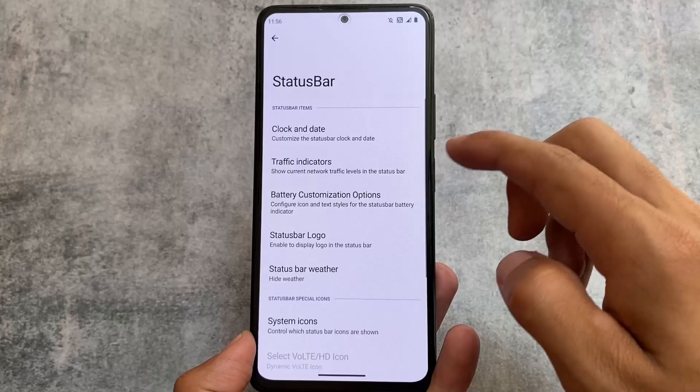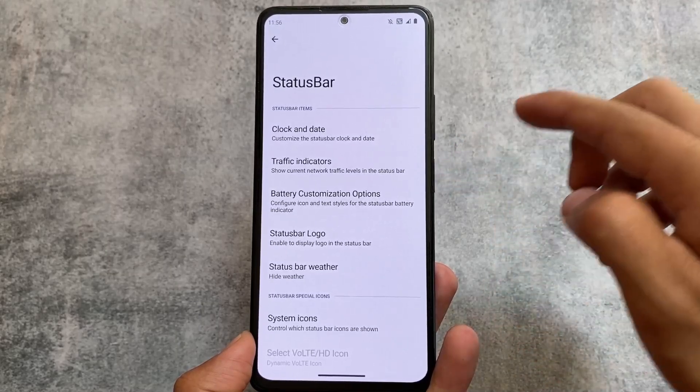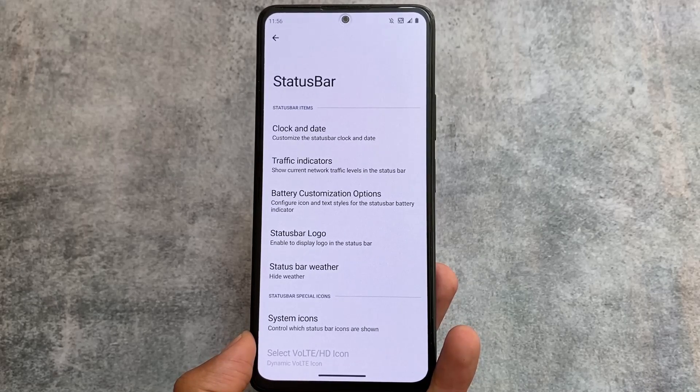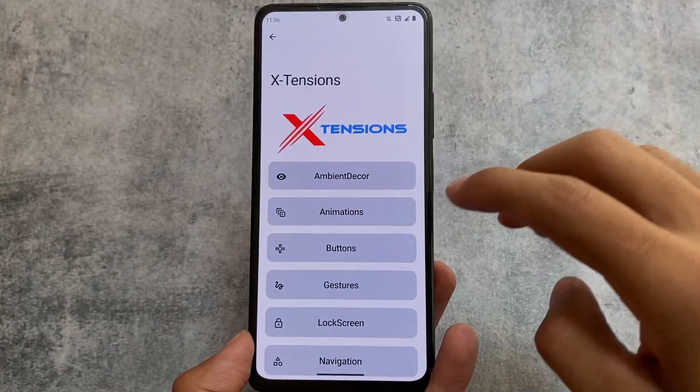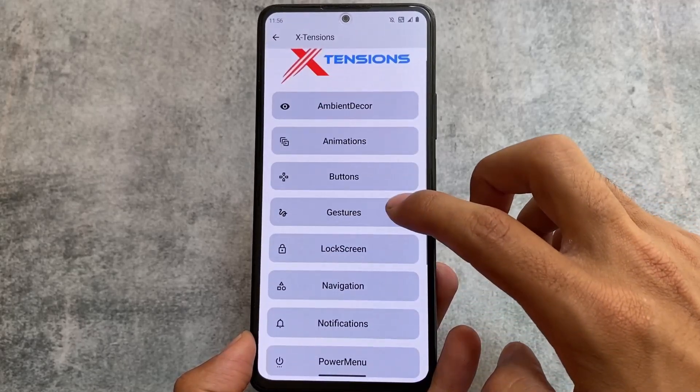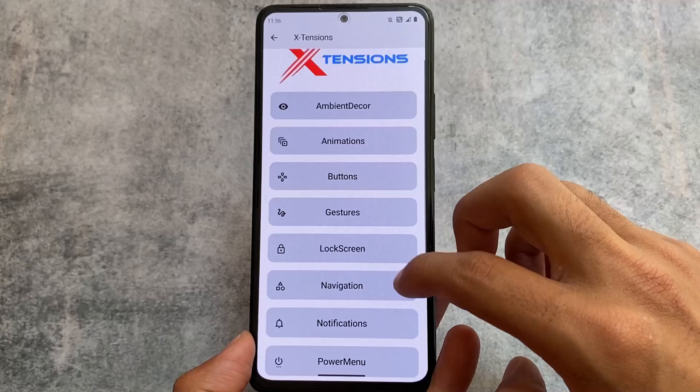At least some custom ROMs like Project Elixir are bringing something new every time. For example, Evolution X gives you new quick settings header images and sometimes changes the settings UI. In Project Blaze, the settings UI and quick settings panel are changed. But in this custom ROM, nothing is changed — at least they should bring something different.